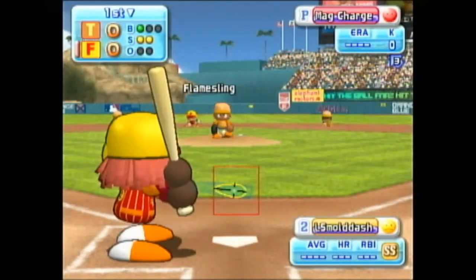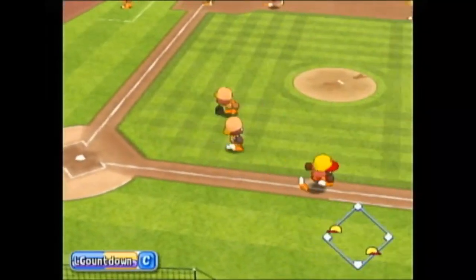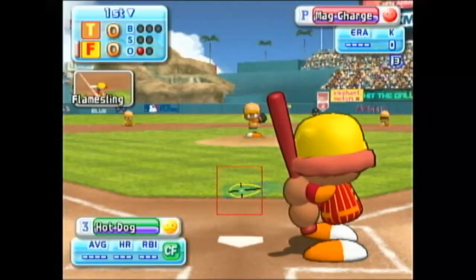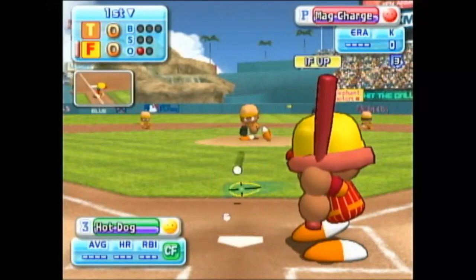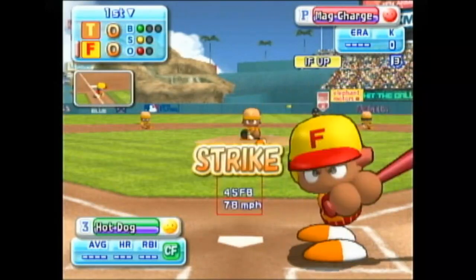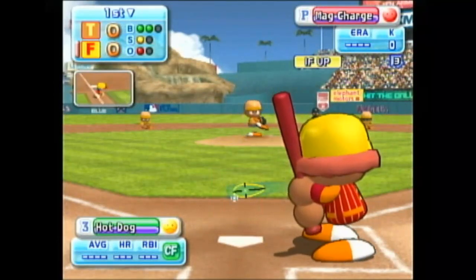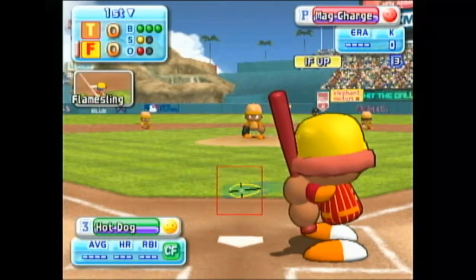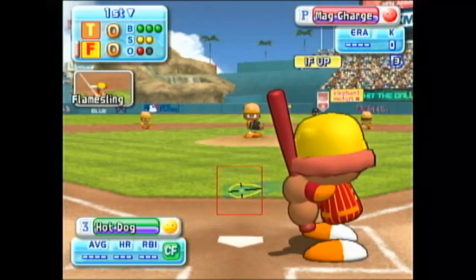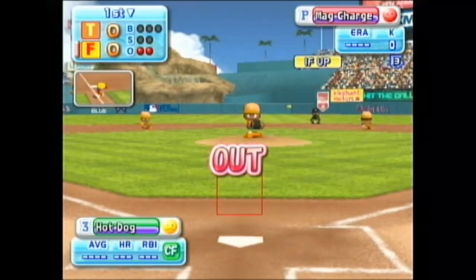It's a strike. Dribbler off the bat — one away. He's set to deliver the first pitch. Out of the zone — ball. It's a strike, count one and one. Out of the zone — ball. Here's the 2-1 pitch, just a bit low and outside — ball. Sky is looking at the pitches very well today. Strike. Swing and a miss. Strike three. Sky strikes out.